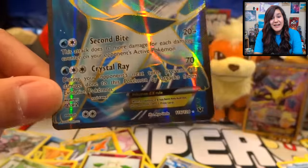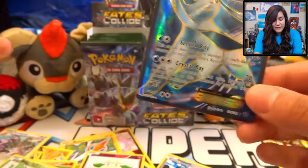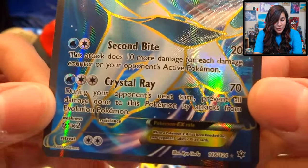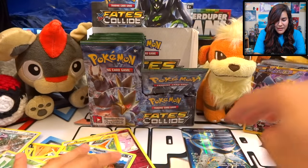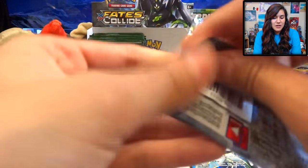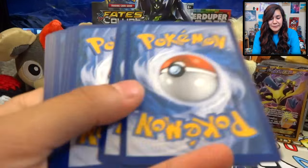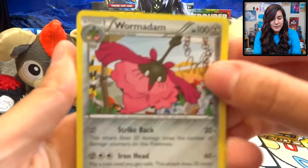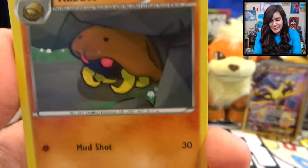This half of the booster box has just been phenomenal. I can't even handle it. Blue is my favorite color, so this one just hits different. We got Second Bite and Crystal Ray. I've been working on my actual competitive TCG skills, looking at moves and seeing what I can put in decks. That card is just gorgeous. They do such a great job with the Full Arts. Hopefully since I did get that Eeveelution, there's still a chance we can get the Umbreon EX Full Art — that is my hopes and dreams.